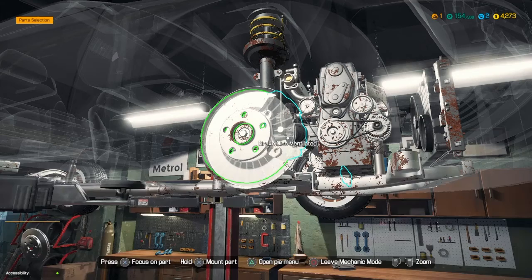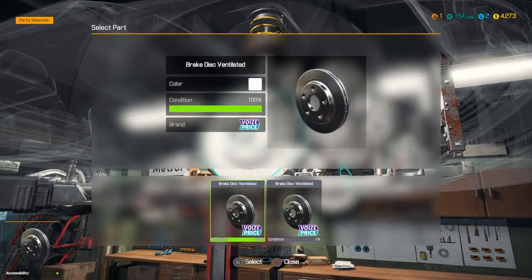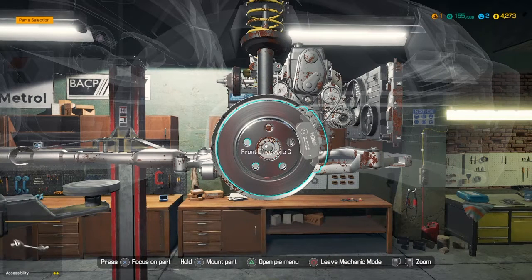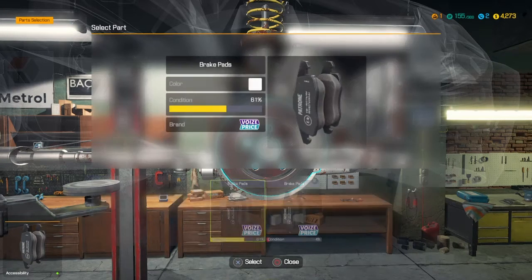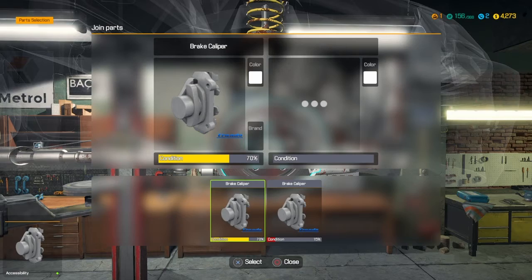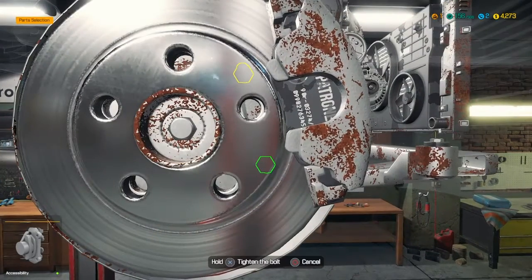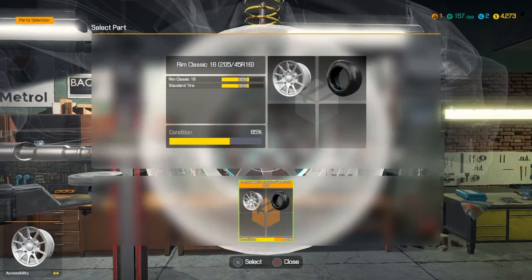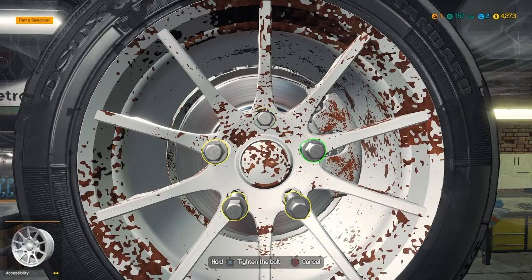Brake disc ventilated — nice and shiny, look at that, that looks great. Brake pad — that makes no sense, putting an almost half-worn brake pad on when you just put a brand new brake pad on. This one is at 70% — that's not too bad I guess, so we'll put that back on. You fix what you can afford — that is my motto anyway.